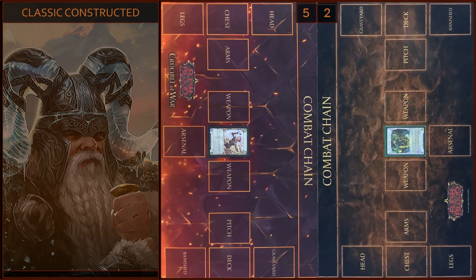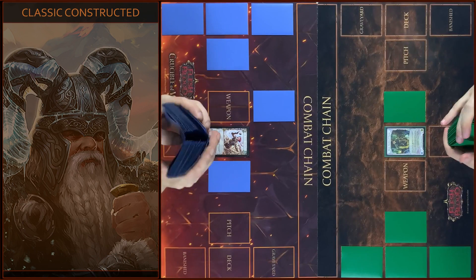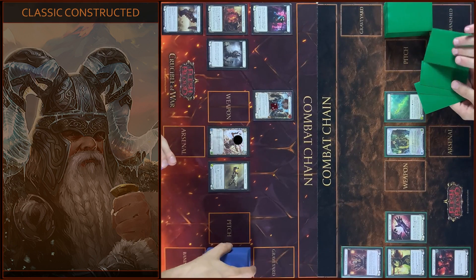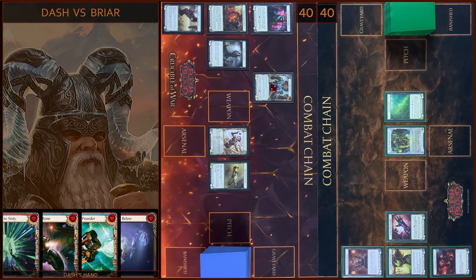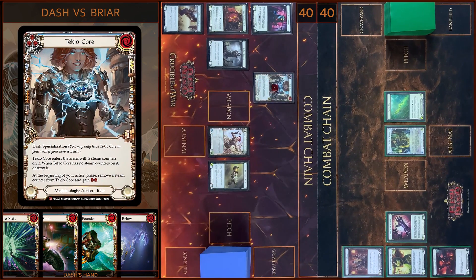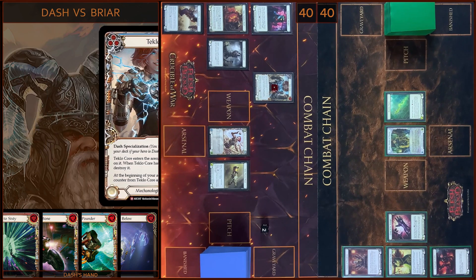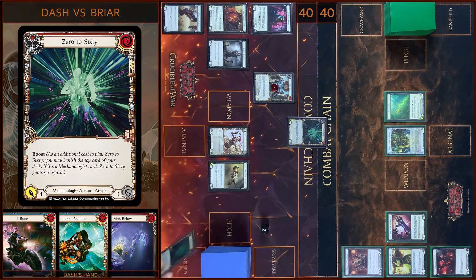You know I will go first. Okay guys, let's go, let's start the game, and I will start my turn with Tekla Core. I remove the first Steam Counter and I gain two resources. And then I'm gonna play 0 to 60. Boost — 0 to 60 gains go again, it will be four damage.